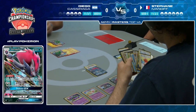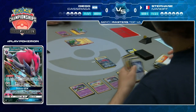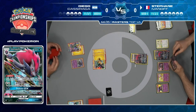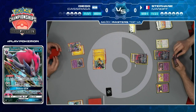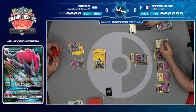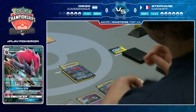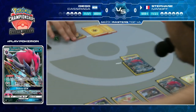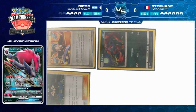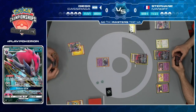Diego puts down a Marshadow just in case Stefan judges him. There's another trade, contemplating the Lele - you still do the Lele. You have Stretcher in hand to get back the Communication. And there's Guzma for next turn to bring up the Zoroark for a knockout. Stefan going down to three Prize cards means there's really no need for Stinger GX right now.